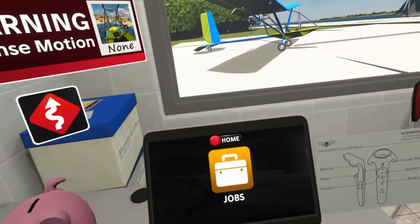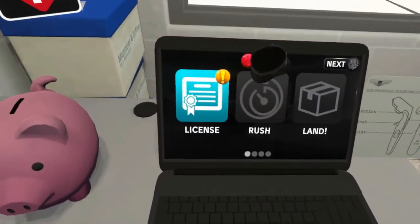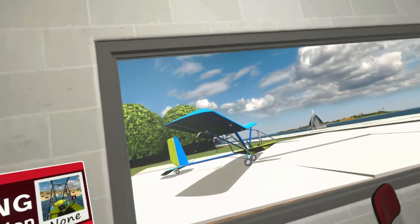Good! Now go ahead and tap the jobs icon. You'll notice most of the jobs are unavailable. That's because you need to get your ultralight license first.